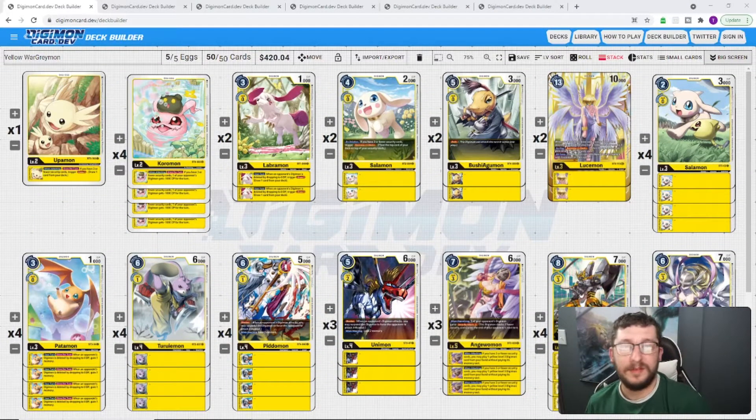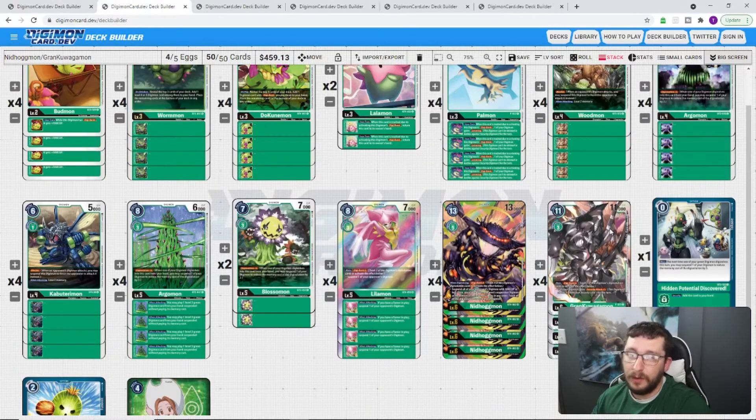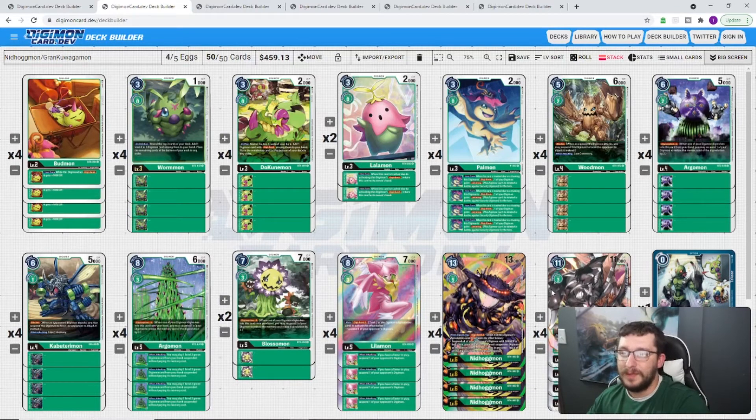Now let's get into these top six decks. We're going to do it kind of livestream style — nice and easy — so there's not a whole lot of editing and I can get this video out to you much quicker. The first two colors we're going to cover are the top two decks of the format. We knew it was coming; we saw this in Japan's format. There are a few changes with some promo cards, but the top two decks of the BT4 format are Yellow WarGreymon and Nidhoggmon, which is actually the Nidhogg/Grand Quagamon variant. Even though Grand Quagamon was in the Japanese BT4 format, it's made even better with the promo Palmon, which is why it's popular in our meta.